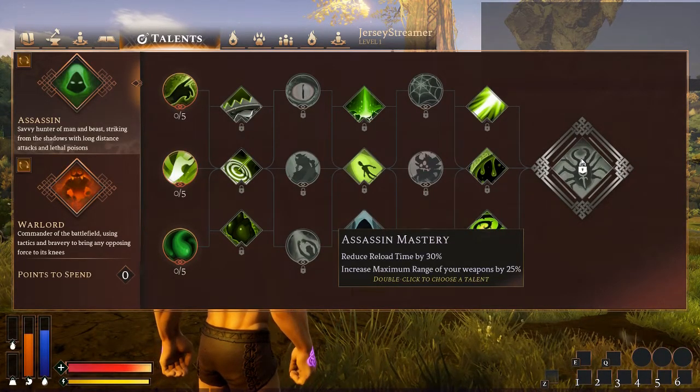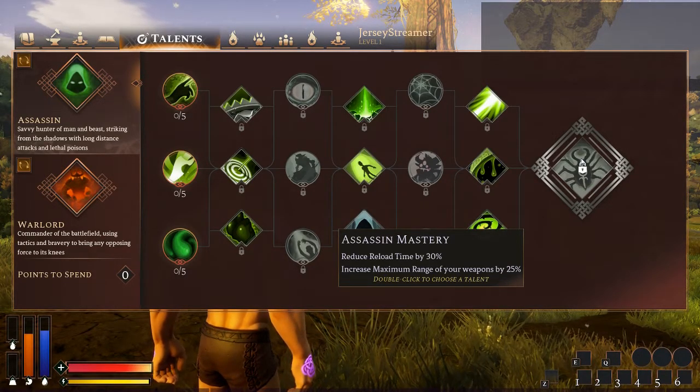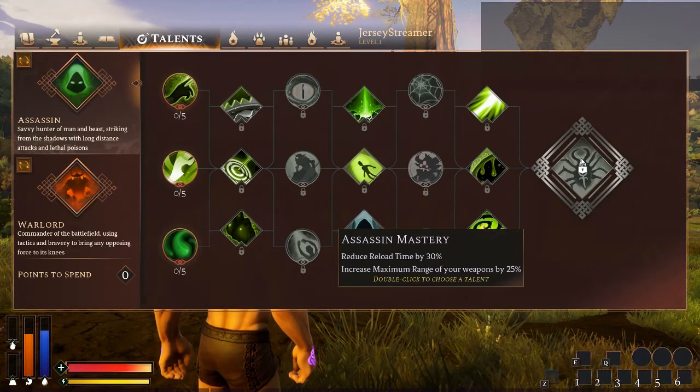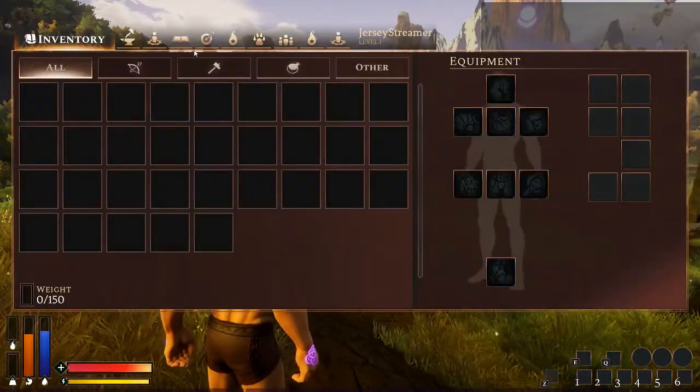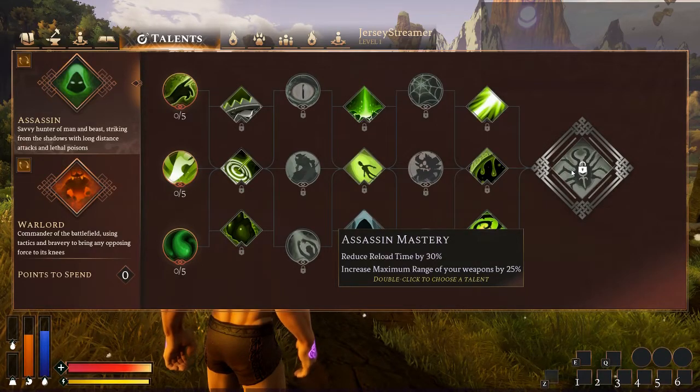The mastery — just remember you only get one mastery in the current game build, so make sure you pick the one you really want. Reduce reload time by 30% and increase maximum range of your weapons by 25%. This is a fantastic mastery — all of them are really good, but this complements the Assassin tree really well. Keep in mind if you're using bows, they don't have a reload time — they have a draw speed — so it will not affect them. But increasing the range by 25% is the reason I take this talent. I normally use a bow and a crossbow — the crossbow gets both bonuses.